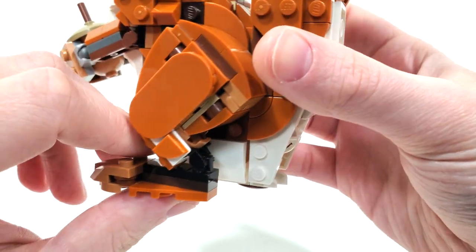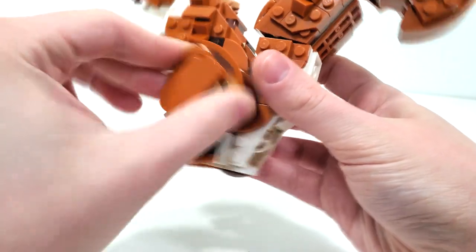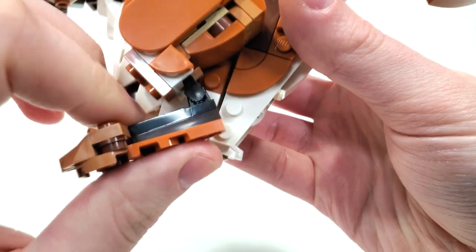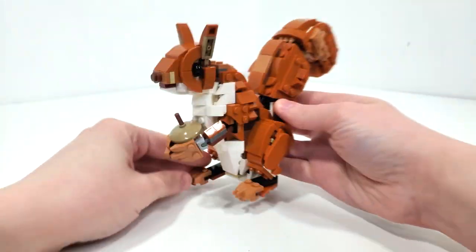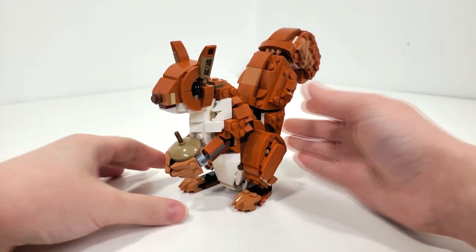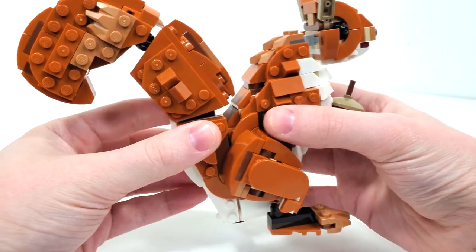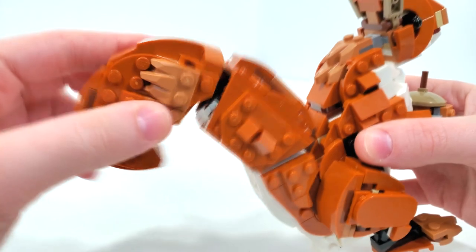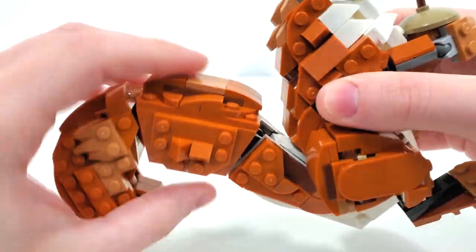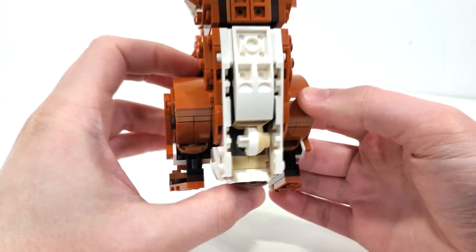On to the beefy leg designs — we get some posability there so you can move those back and forth, and we also get clip piece connections for the very base of the feet so you can adjust those when positioning your model in a sitting or standing position. And finally, that brings us to the tail design, where we get ball joint connections — one at the very top, another in the middle — and you can see how it's all connected from the very back side.